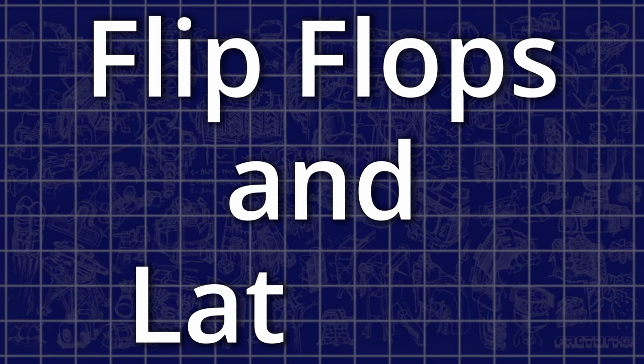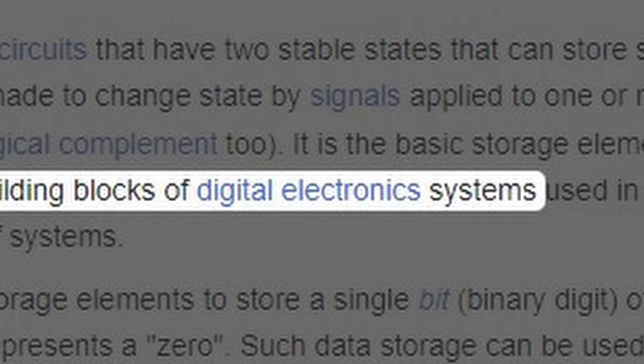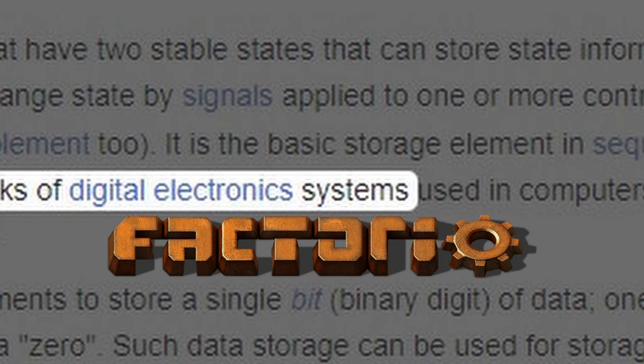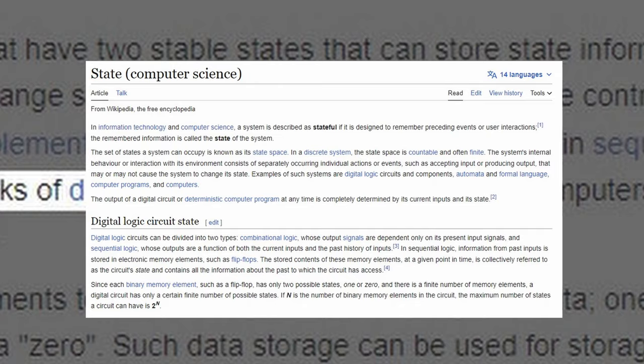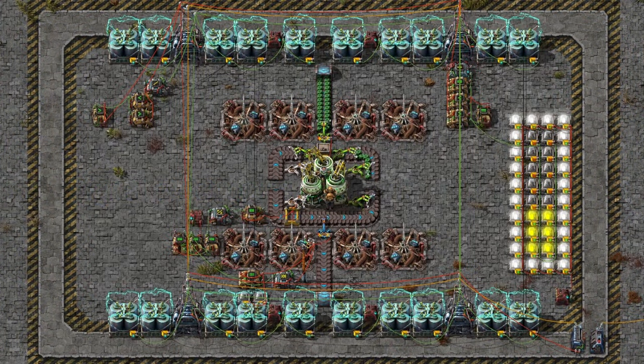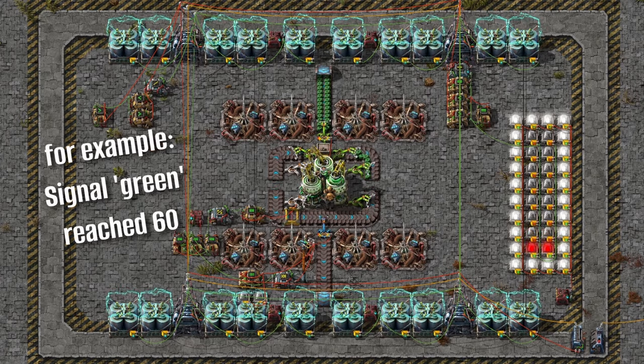On to topic number one: flip-flops and latches. Flip-flops and latches are fundamental building blocks of digital electronic systems and very helpful in Factorio as well, since they introduce a way to store state information and perform actions based on such. In simpler words, it enables the circuit creation to take past events — like a signal reaching a certain number — into consideration.